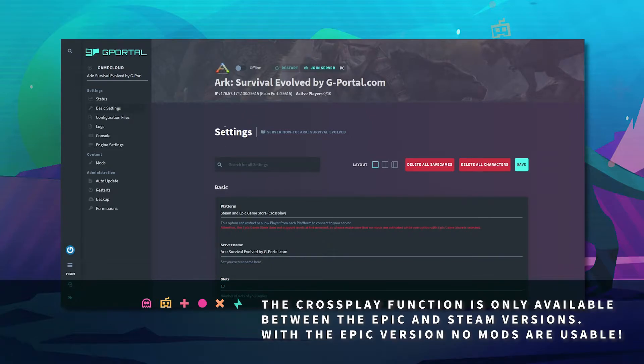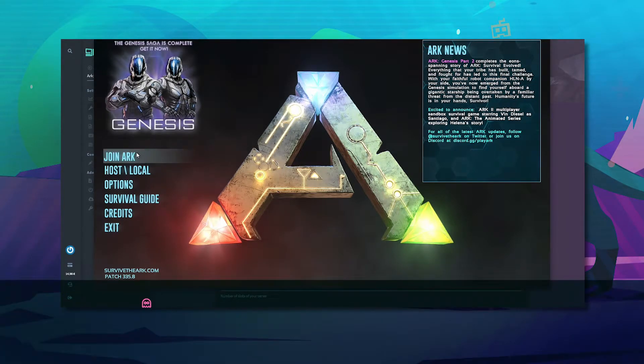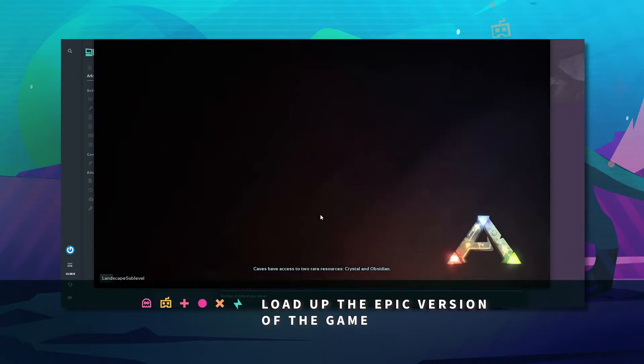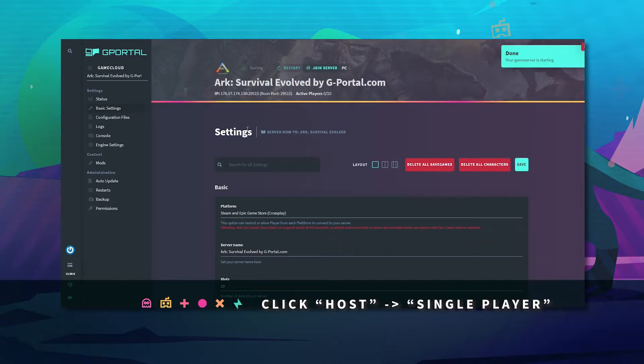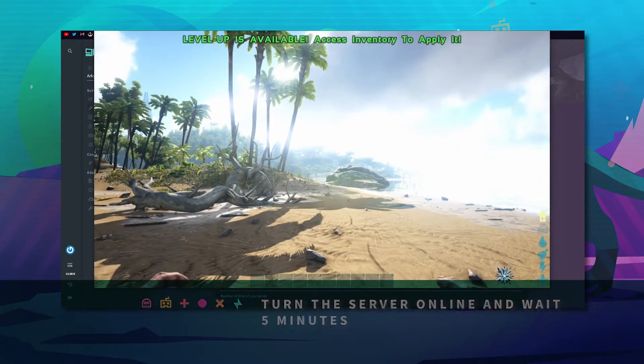To log into your Epic version and connect to your GPoL server, load up the Epic version of ARC. Click Host, then Single Player, turn your GPoL server online, and wait five minutes.